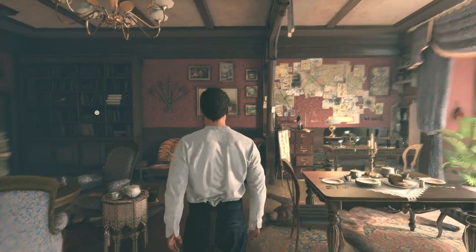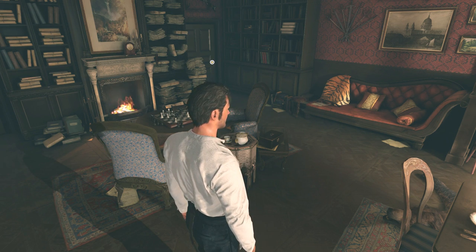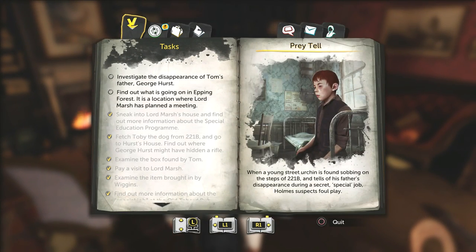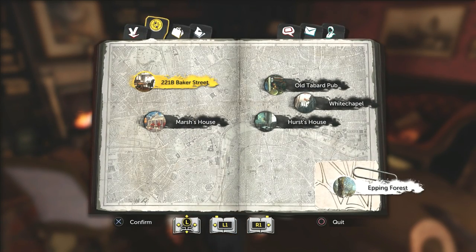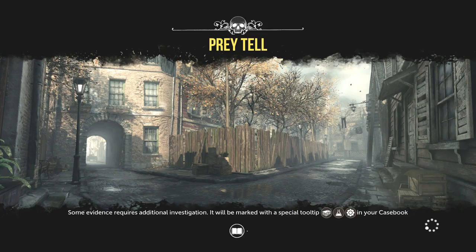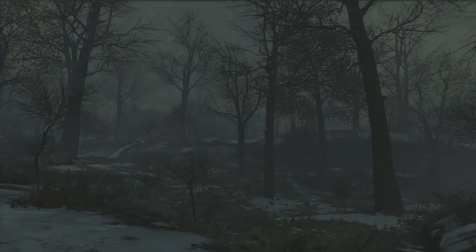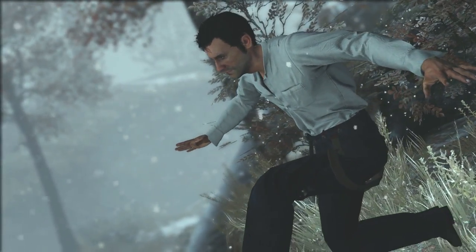Okay, let's continue. So we find out what's going on in Epping Forest — it's a location where Lord Marsh has planned a meeting. We've got to go to Epping Forest. This is the scene, because at the very first scene — if you go to the first video — there's a prologue introduction sequence where he is running through a forest. I assume that is Epping Forest that he's running through, and yeah, it's the same scene.